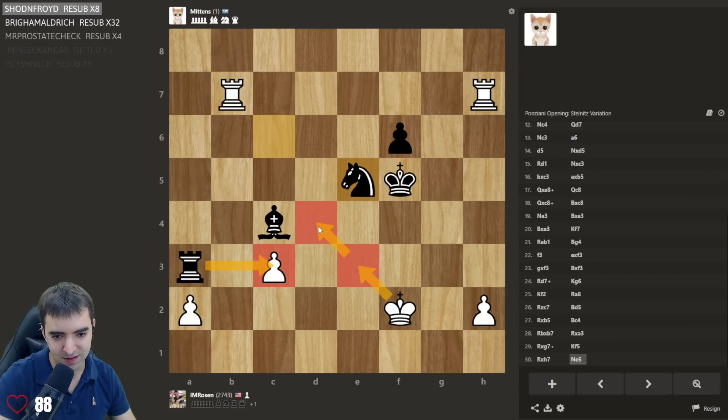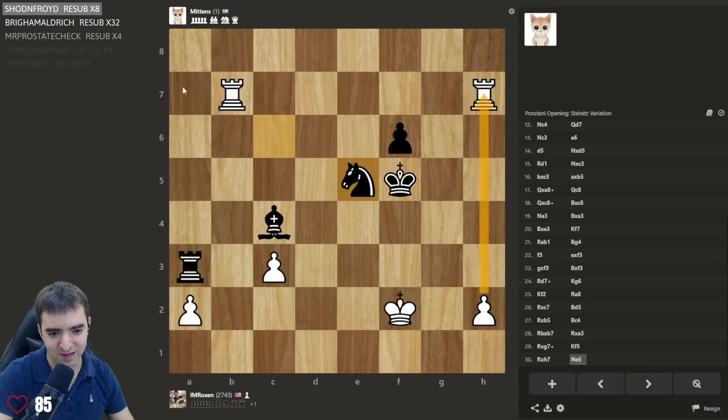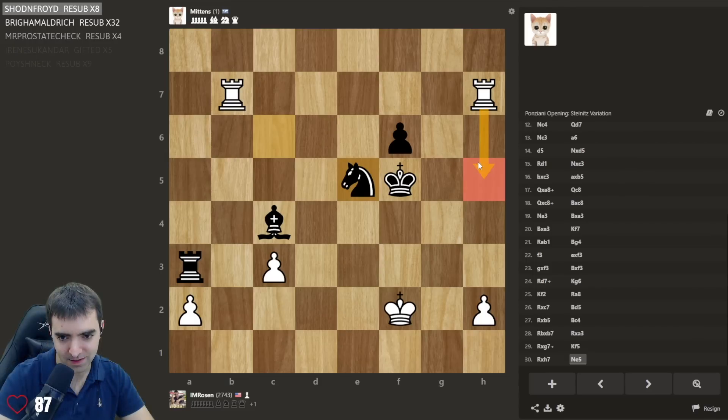I like the prospect of having two outside passers. The problem is I'm losing a2 in a lot of lines — like rook h5, king f4 check. Oh there is a trick — rook h4, king, rook h5, king g4. I was thinking I could trick it into trading off everything. The trick was this line: knight g4, take take, and then rook here — I think that would force a draw. So rook h5.